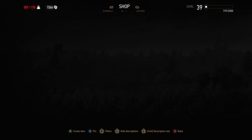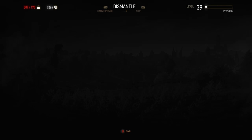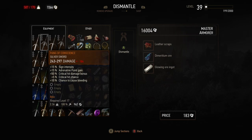You should always do your dismantling with the master armorers because they give twice as many components for a lot of the things you dismantle. The price for dismantling and the price for buying items from you are linked — Joanna gives by far the worst selling prices of any of the master armorers, so don't sell things to her. But conversely, that means she has the best prices for dismantling things.